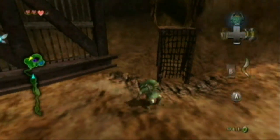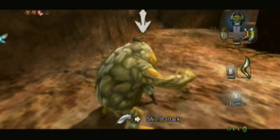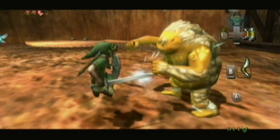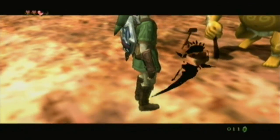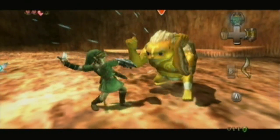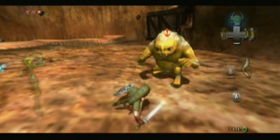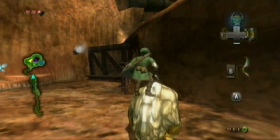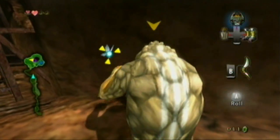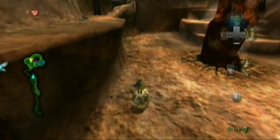The Goron that we need to disable is on the far right. One thing I'd rather mention — while you're being propelled in the air, or while you're on top of him, you want to push forward in the direction that you want to go, or else you fall.